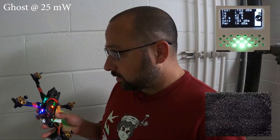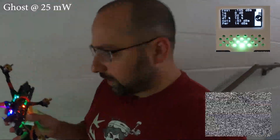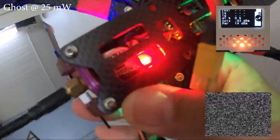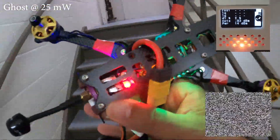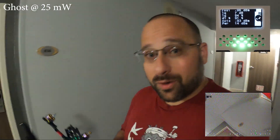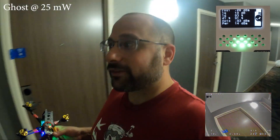Already we're starting to see some breakup. The LED is going yellow and red — it's not staying solid green. The further I go down, the more red it gets. That's pretty solidly red. As I come back up the stairs it starts to come back, and as I come back into the hallway it's pretty solidly green again. The big question is, did we lose video? I won't know until we go back and check. Let's do this with the Crossfire now and see how it does.